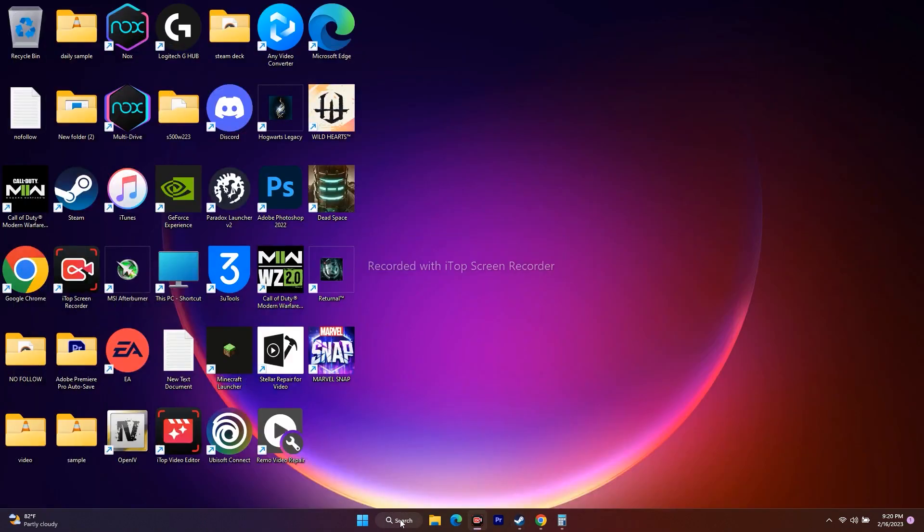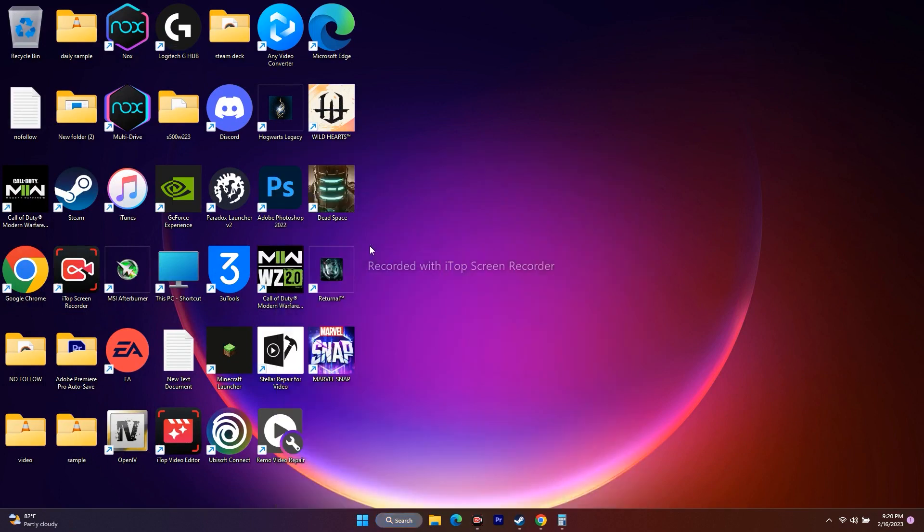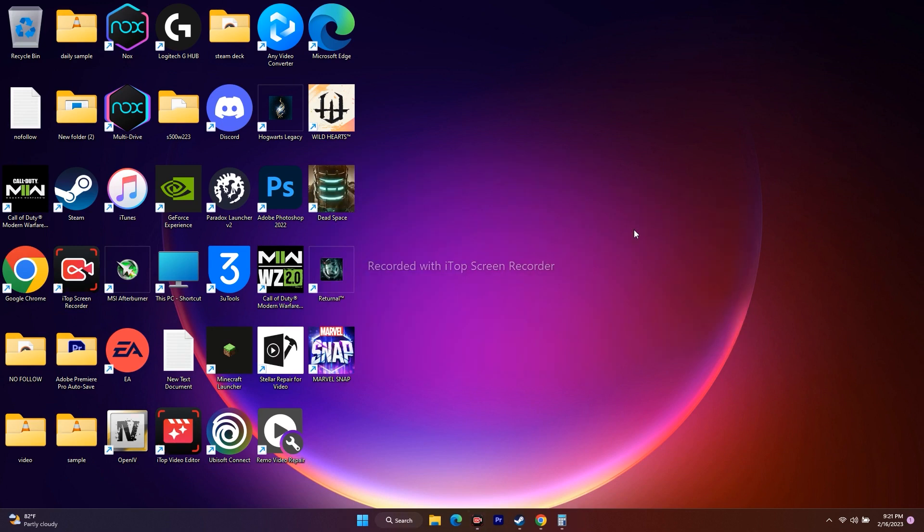Next, perform a clean boot. Search for 'System Configuration,' open it, go to the Services tab, check 'Hide all Microsoft services' first, then click 'Disable All.' Click OK — it may ask you to restart. Restart and then try to play the game.